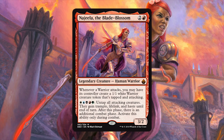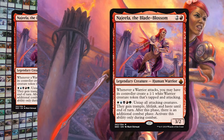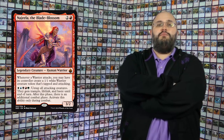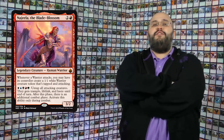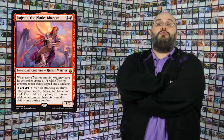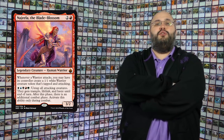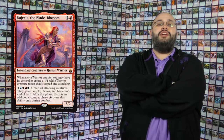Najeela is absolutely insane. All the warriors you attack with create more warriors, including the warriors you've previously created — you just keep making warriors. Then a rainbow ability with no tap and no limit on it. You can activate that forever if you can pay for it, over and over again. Infinite combat steps, and all your warriors keep making warriors which all get haste, lifelink, and trample.